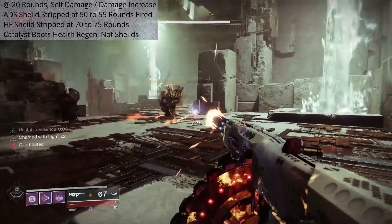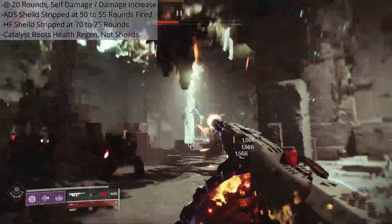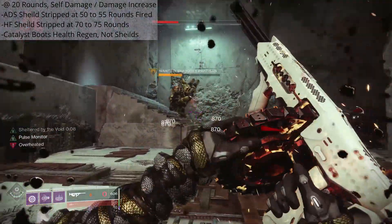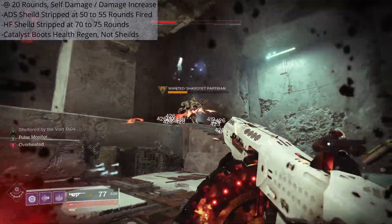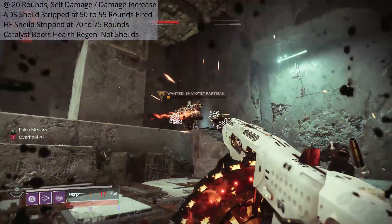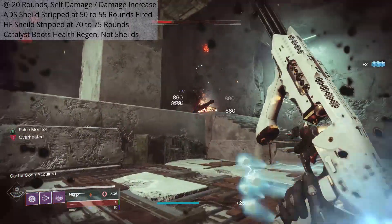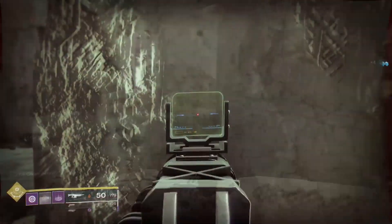With the catalyst, it states that your health will recover much faster when Ignition Trigger is activated — not your shield, your health, the red health bar. Basically this allows you to keep firing and boost survivability once your guardian is critically wounded. Your health will regenerate almost immediately when you get a break from taking damage, but you do have to continually lay on the trigger.